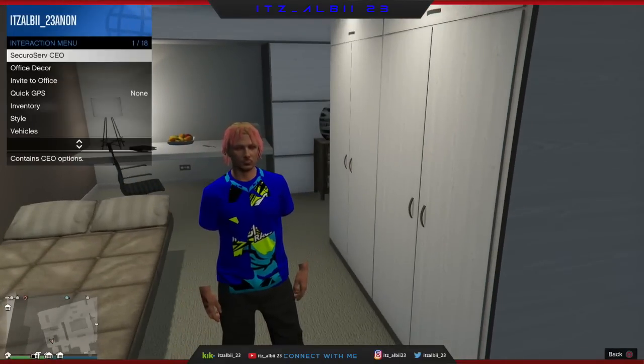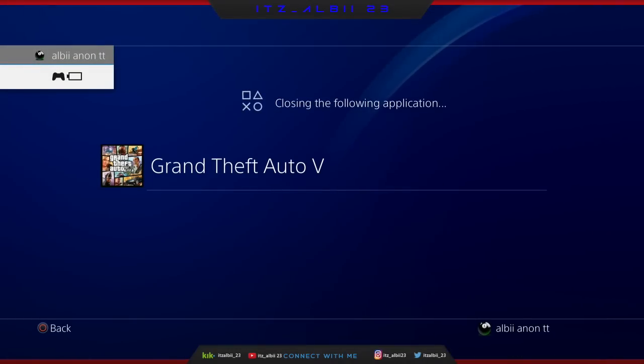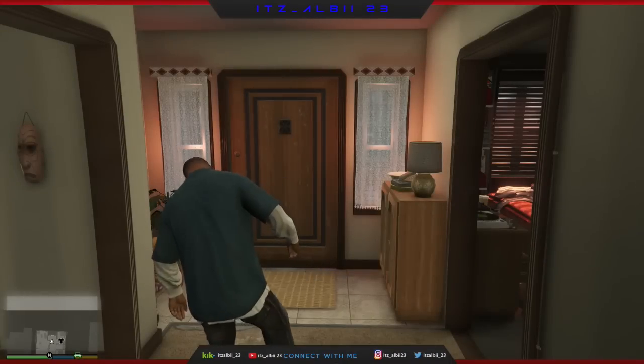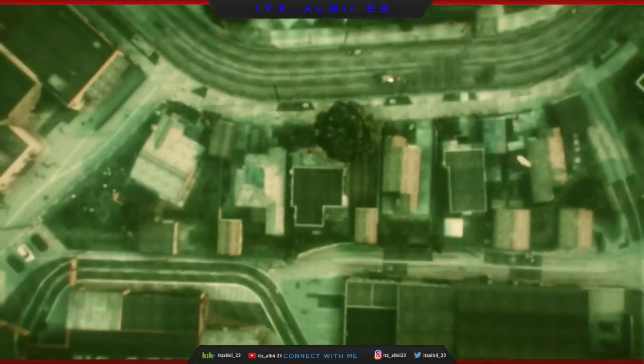When you open GTA back up and you see the girl with the peace hand disappear, just hold R1 and L1 at the same time until you see the Rockstar alert. When you spawn back in story mode, open the pause menu, go online, and go to any random session.